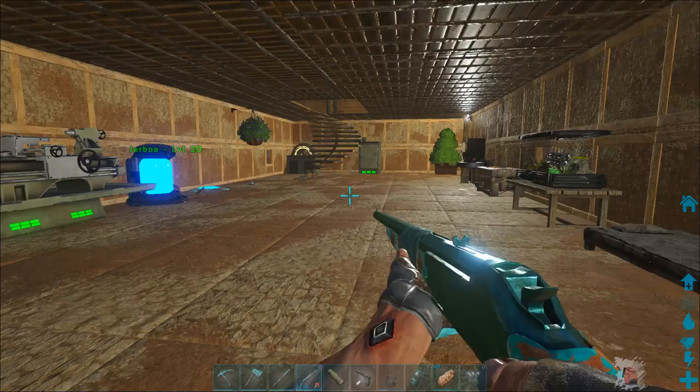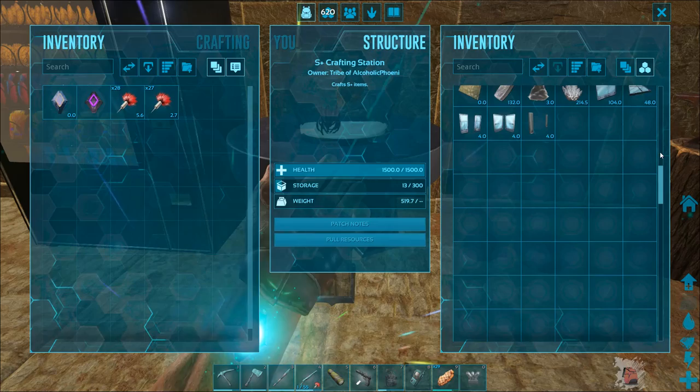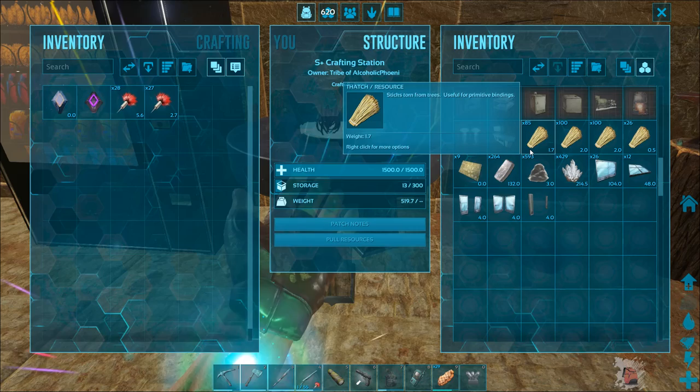Now I've been working on making a ton of greenhouse stuff. I have gone to the ice cave a couple times. I got about 800 crystal the first time and then another 600 the second time. I've got 26 walls and 12 ceilings.